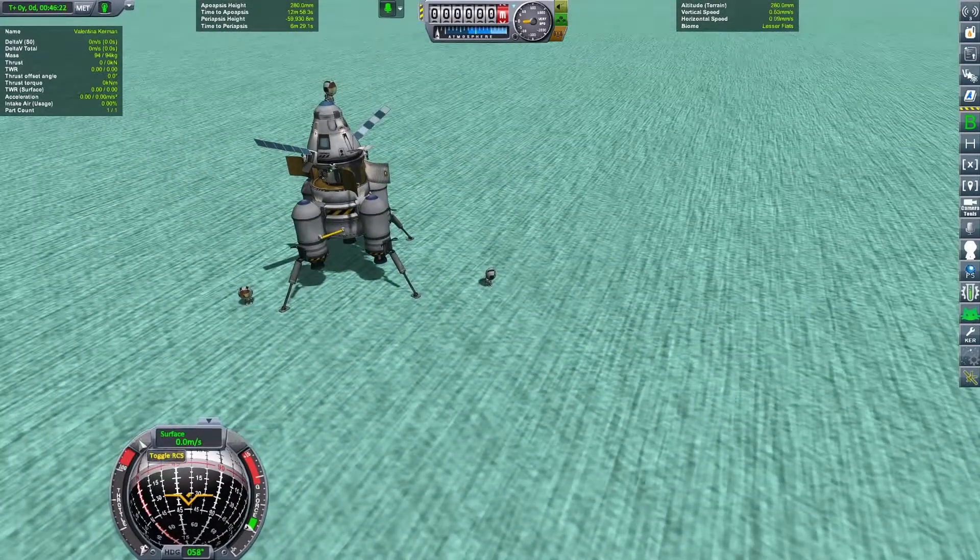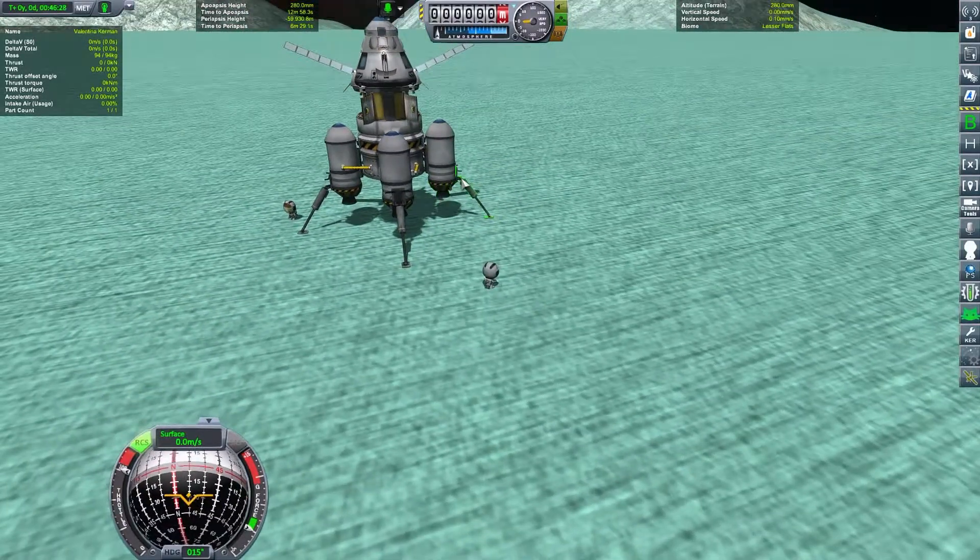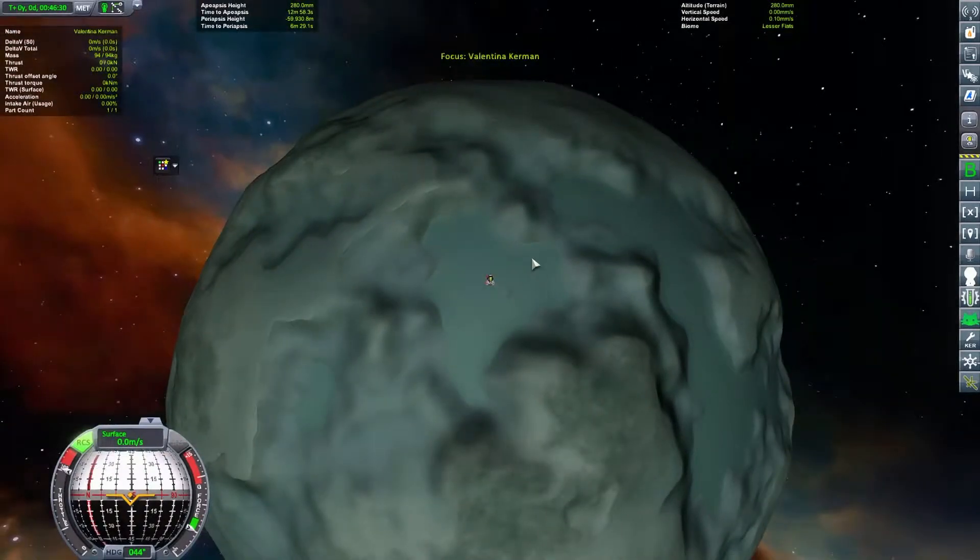What I want to do here before we leave Minimus is actually to collect the surface sample and an EVA report around here, and I think this is the closest point to a new biome. We have a hill here so we will get packed here.